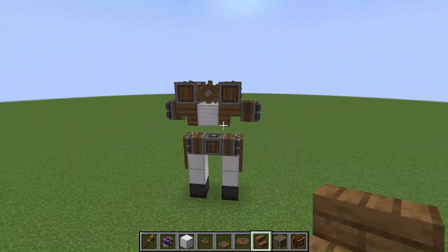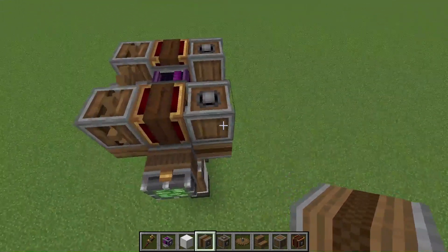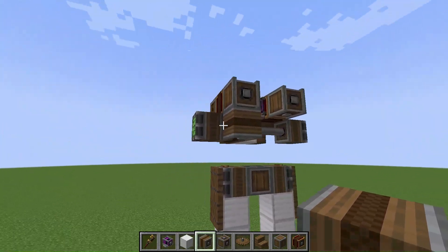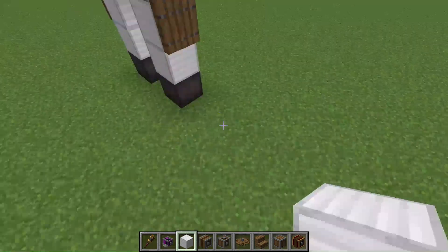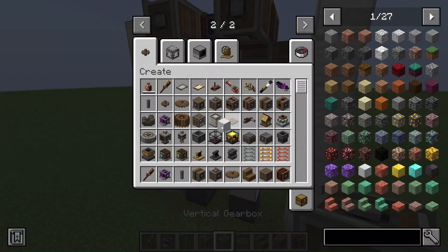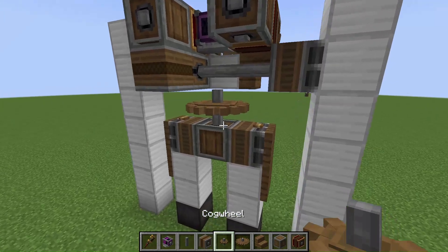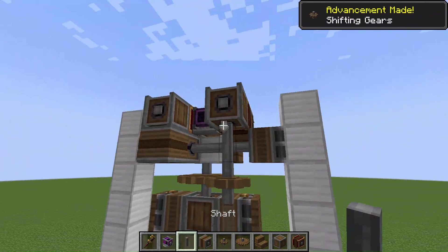This is better. I built a gear system connected to the arms. Both arms will rotate in the same direction like an iron golem. And the right gearshift. Now the main gear system was built completely.